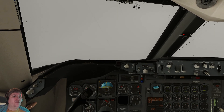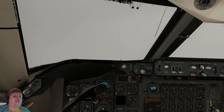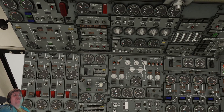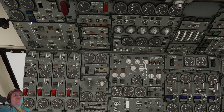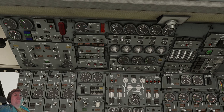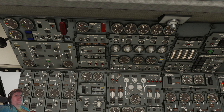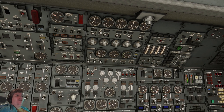Look at this — I'm actually losing ability to control the aircraft at the speed that I am. So I'm going to have to start the APU. The APU is running — I'm going to have to turn the generator switches on and then turn this switch on over here.